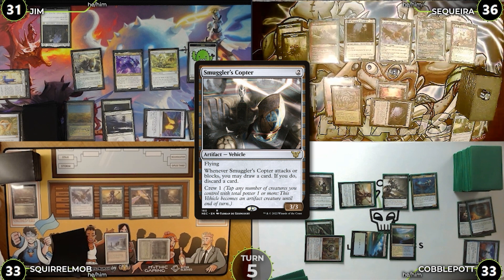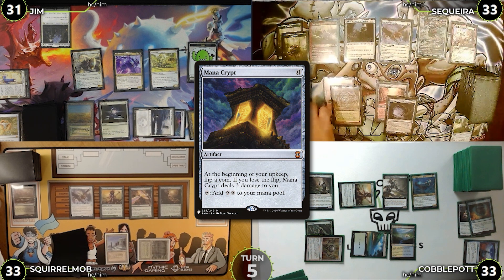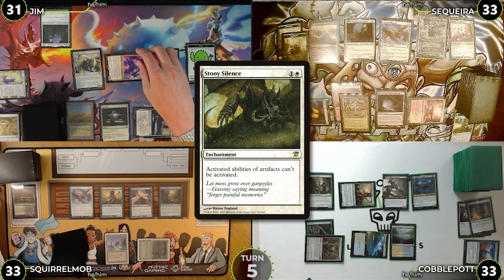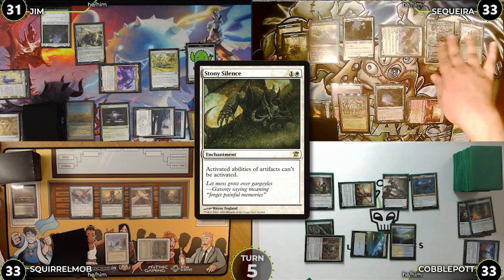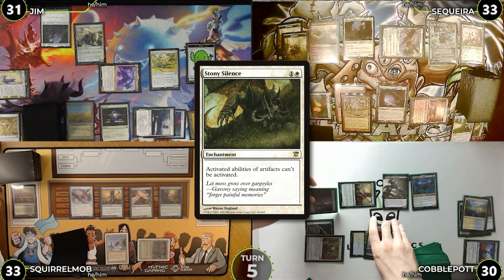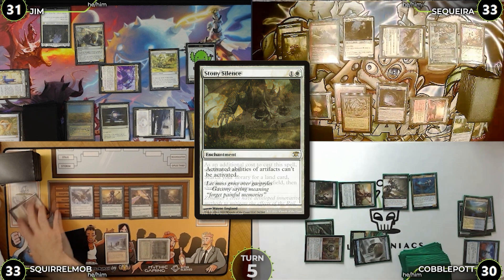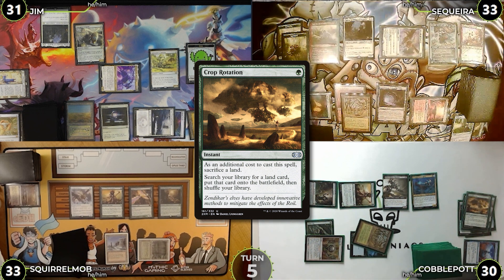Saketa untaps, flips for Mana Crypt, wins the flip, draws, and casts Stony Silence. Jim responds by crewing Smuggler's Copter. Saketa moves to combat swinging the Archon at Cobble who doesn't block. In Saketa's end step Cobble cracks Flooded Strand for a basic Island, activates Deathrite Shaman exiling Squirrel Mob's Marsh Flats for green mana, then casts Crop Rotation sacrificing the Island to get his own Gaia's Cradle, which enters tapped.